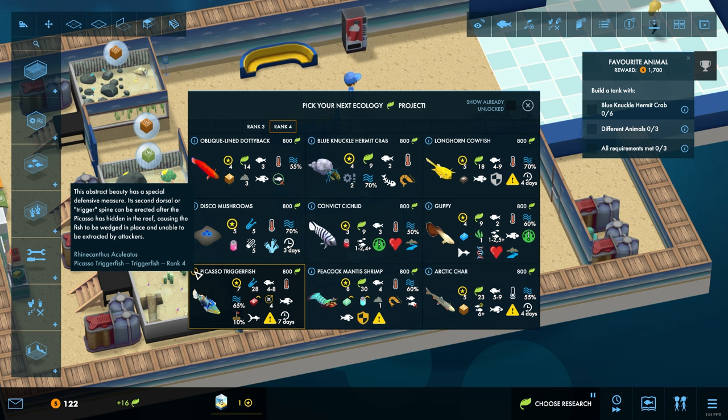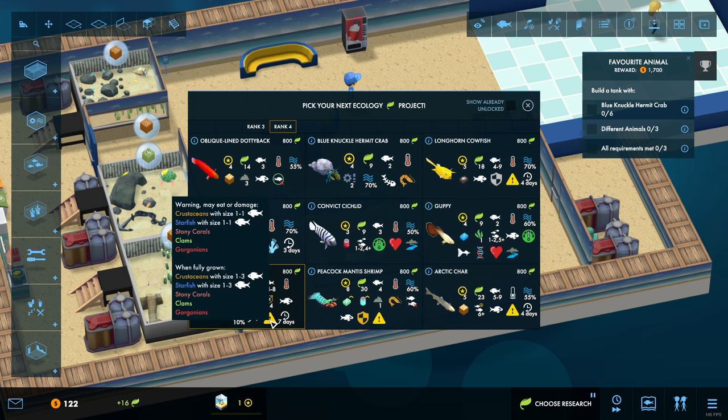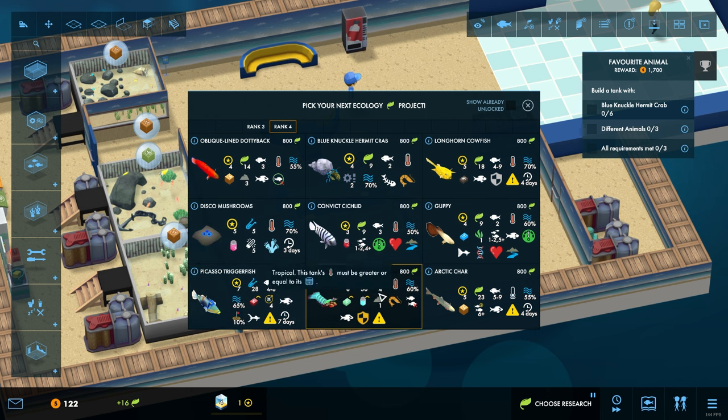I kind of like this one just because it looks so mental. What is this? Why is it — are they playing golf? It's territorial — if there is more than one combined size of Picasso triggerfish, it must not exceed 10% of tank capacity. He's a bully. My God, look at him — he is an absolute machine, just eats everything. A nibbler — prone to nibbling the appendages of other fish. Explorer — needs four or more different decorations. He is a very high maintenance fish. He is a crustacean so he'd get eaten, but he only eats small crustaceans so he would actually be okay.